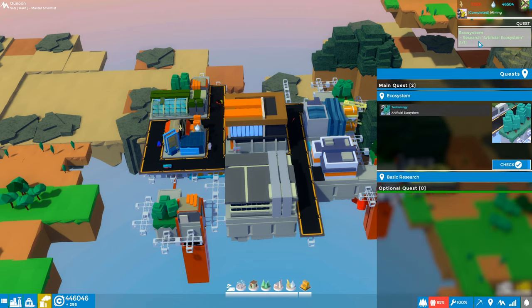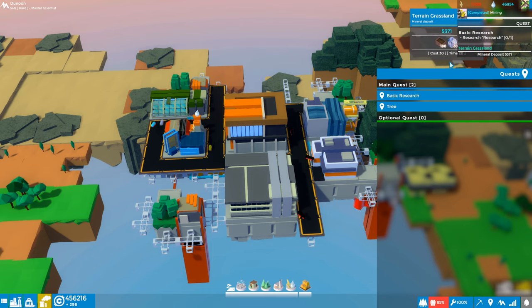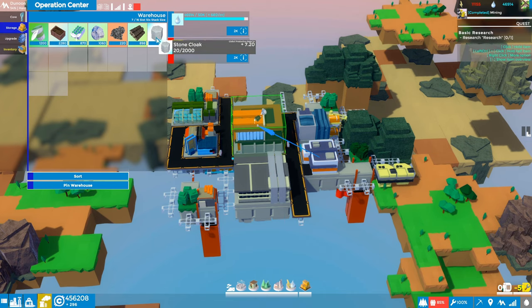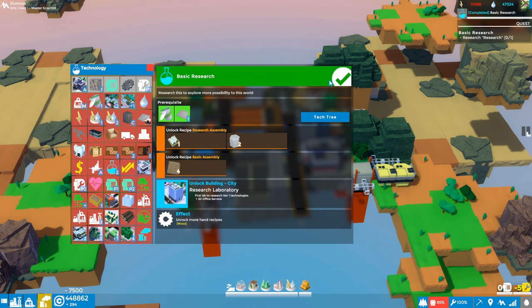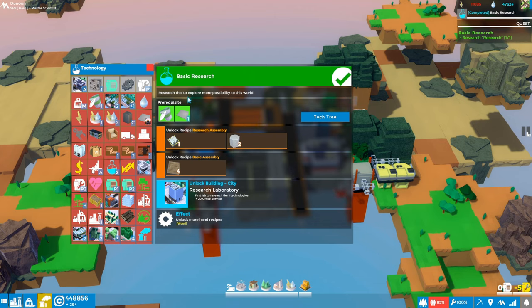I also notice here on the research we've completed the quest for ecosystem - let's accept that. That got us 10,000 credits. We have a new one for basic research and that's the one we're working on right now. Let's check our operation center and see if those stone cloaks made it - they did! In fact one shipment of 20 did. Now let's see if we can research with the stone cloaks in our operation center's inventory. Go into the tech tree, pick that research - it needs 10 stone cloaks and the money. Yep, no problem.